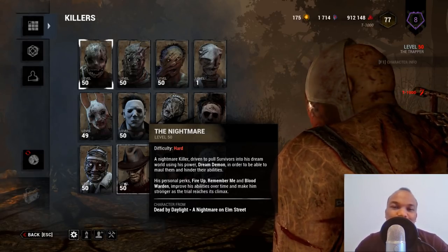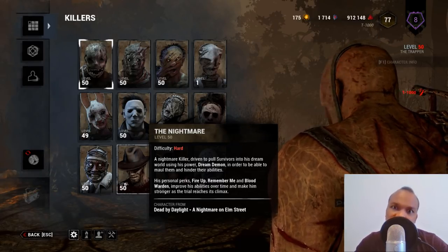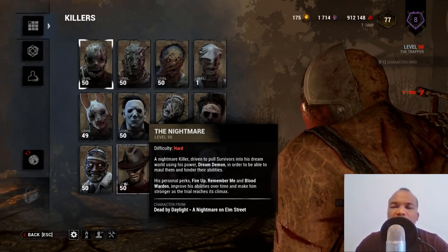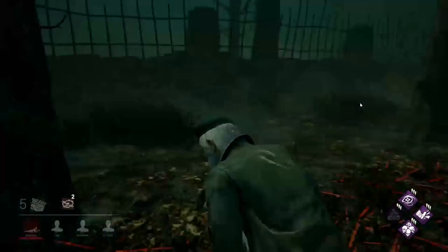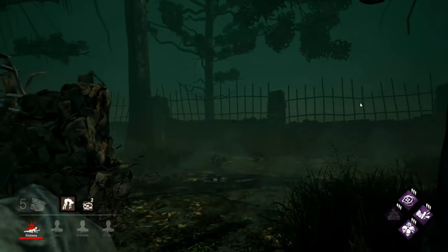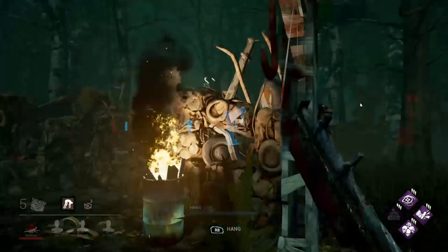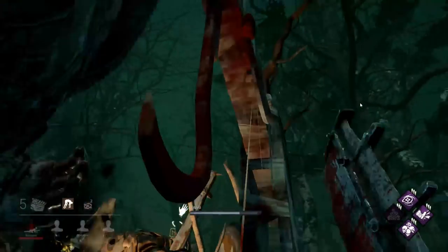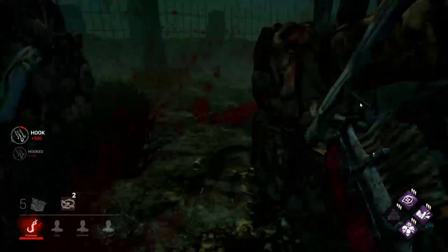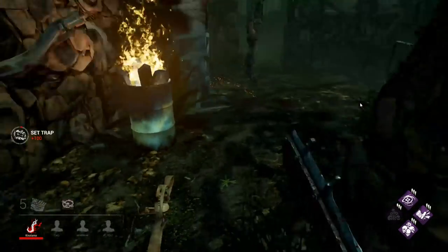The second disadvantage is that the trapper is actually the slowest killer when it comes to using his ability. If you don't have a trap in your hand, the time it takes to find a trap, walk over to it, pick it up, walk to where you want to place it, and then set it can take 10 to 20 seconds — which in Dead by Daylight is a lifetime.